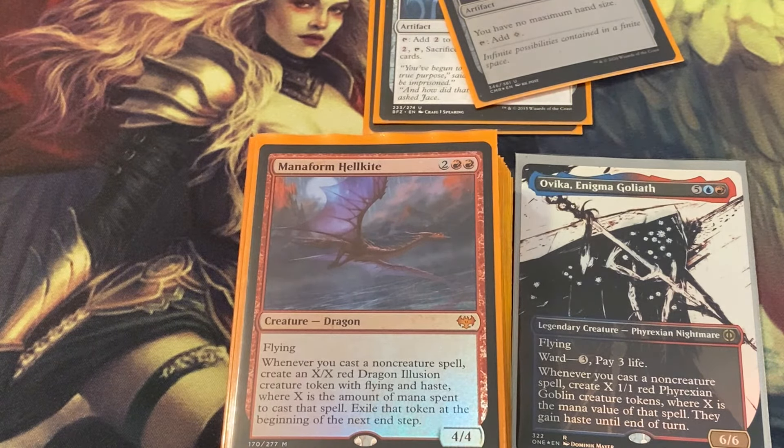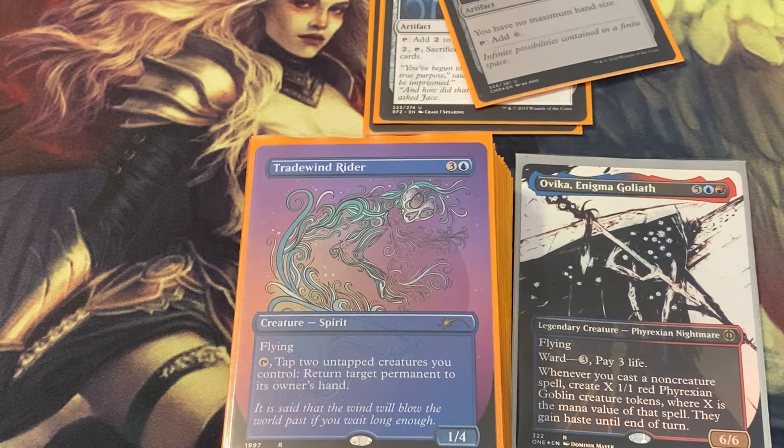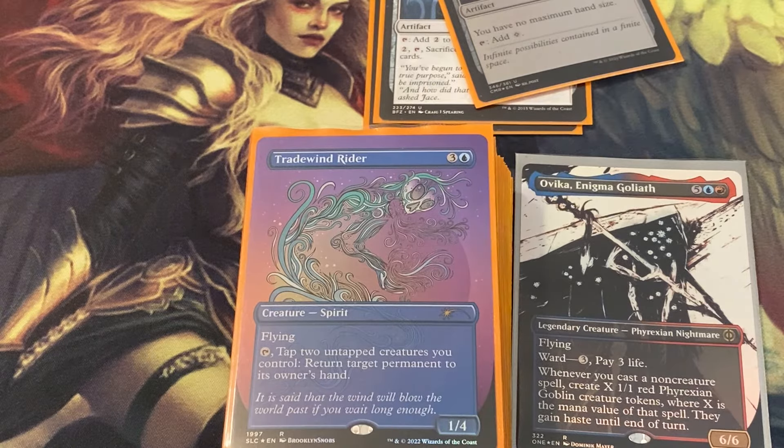Mana Form Hellkite — for each non-creature spell you cast, you create an X/X red Dragon creature token with haste. Trade Wind Rider is one of my favorite cards ever, it's been around since like '97 or '98 — basically you tap three permanents and keep bouncing people's stuff. Very strong, if you can't deal with that you're in big trouble.